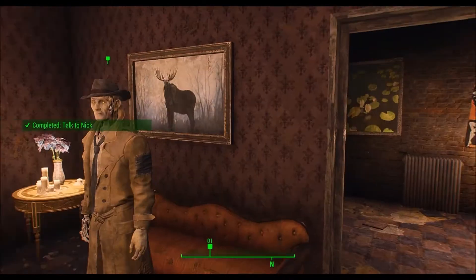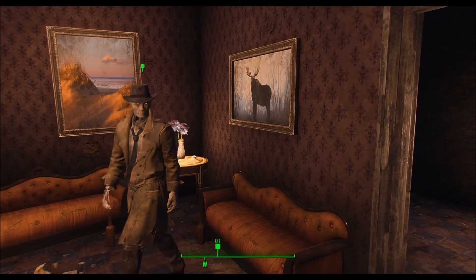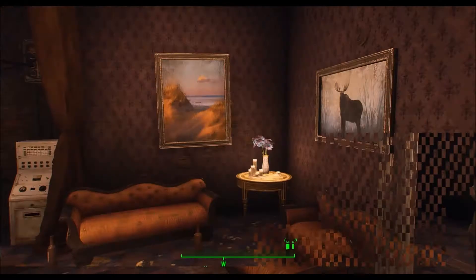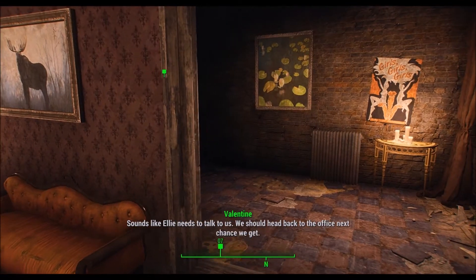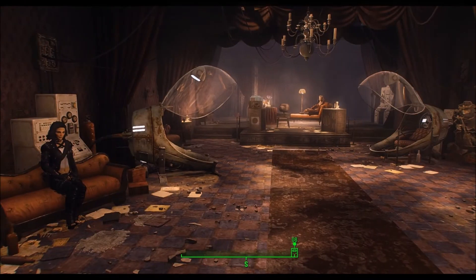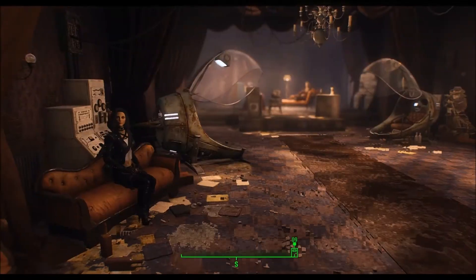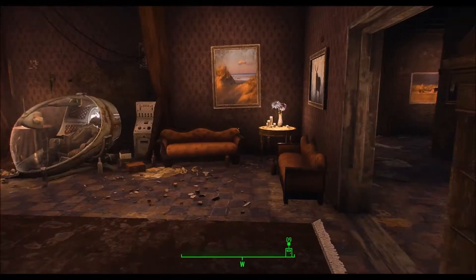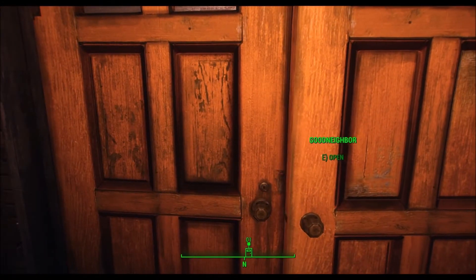I probably won't bring anyone with me to the Glowing Sea - it's not a good idea. I can take Nick because radiation doesn't mess with him. Sounds like Ellie needs to talk to us - we should head back to the office next chance we get. That's for Far Harbor - I'm not going there yet. I'm going to go up to Vault 111 - stupid recording program, just noticed it was having a heart attack a little bit.